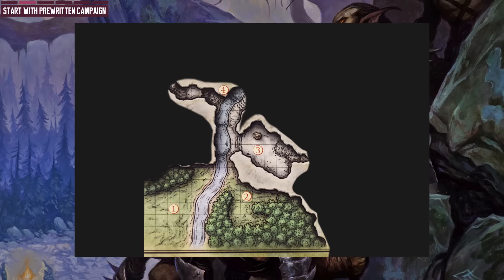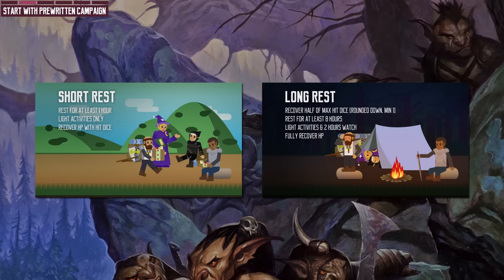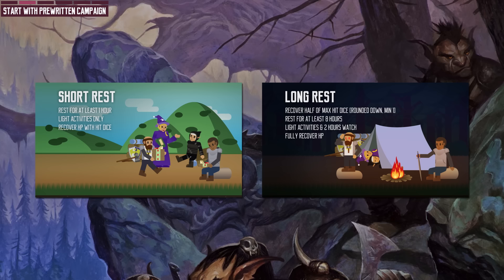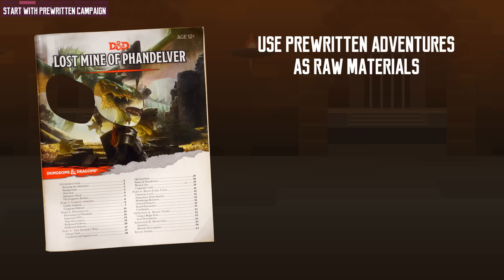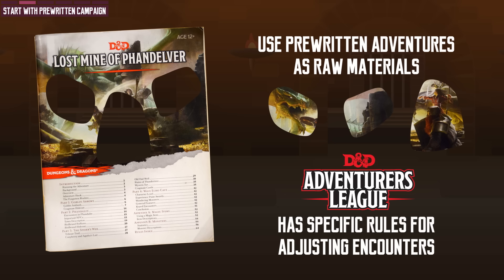So it is up to you to adjust the encounters. It is possible to do it slowly, with plenty of short and long rests. If your players love dungeon crawling and want lots of challenging fights, that's fine, but keep in mind that it will take a long time to advance the story. The main takeaway is that you should use pre-written adventures as the raw material for your own adventure — you don't have to use everything, just take the parts that you like. If you are running official games for Adventurers League there are more restrictions, but for every other game you are free to do whatever entertains your players.